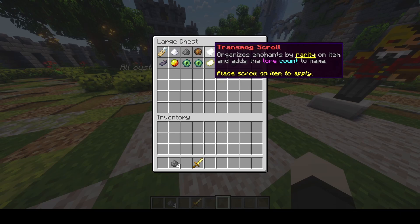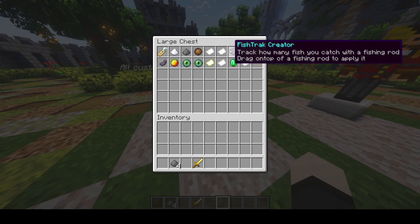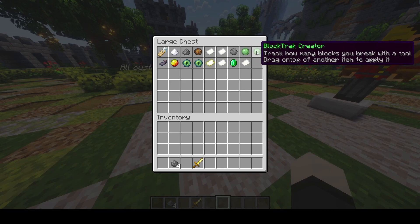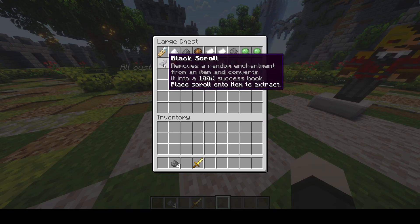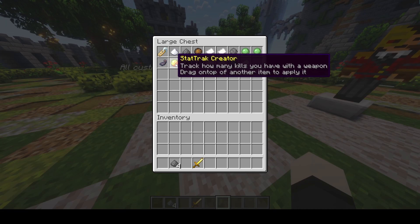There's also the Elite Randomization Scroll, which randomizes chances for custom enchantment books. The Fish Track Creator lets you track how many fish you've caught with a fishing rod. Mob Track tracks how many mobs were killed with a weapon. Block Track tracks how many blocks were broken with a pickaxe. The Black Scroll removes a random enchantment from an item. The Stat Track Creator tracks how many kills you have with a weapon.